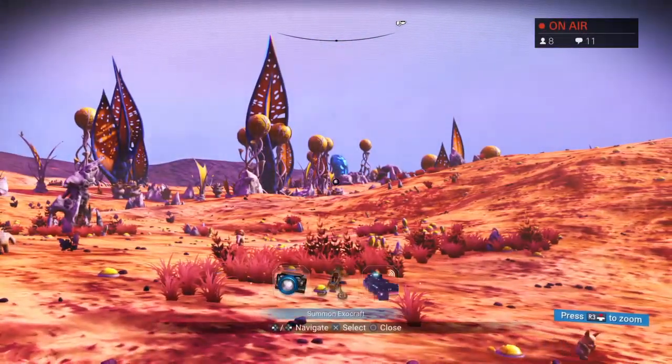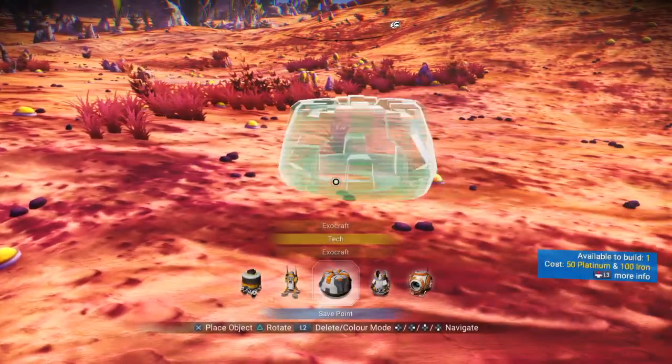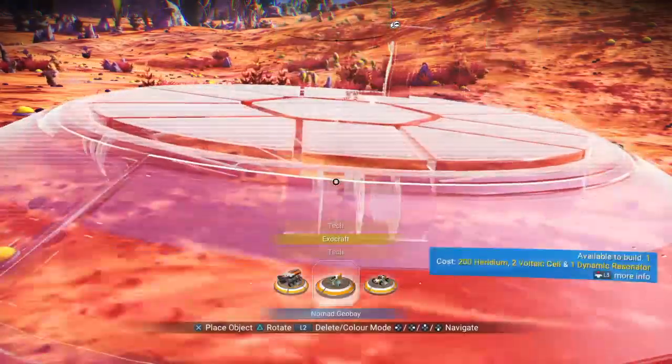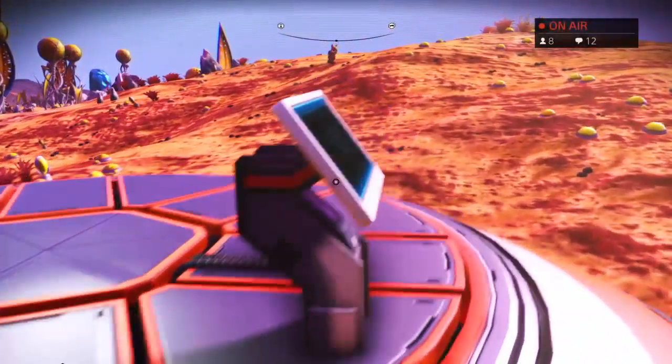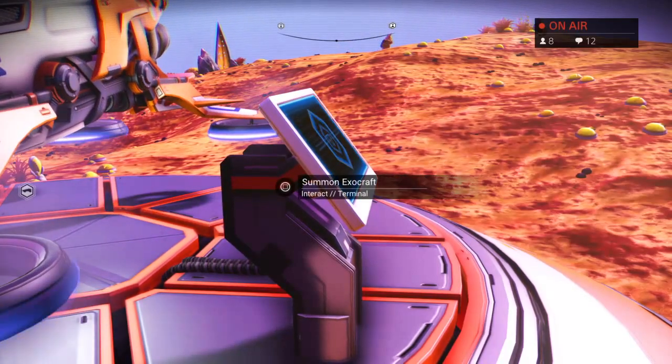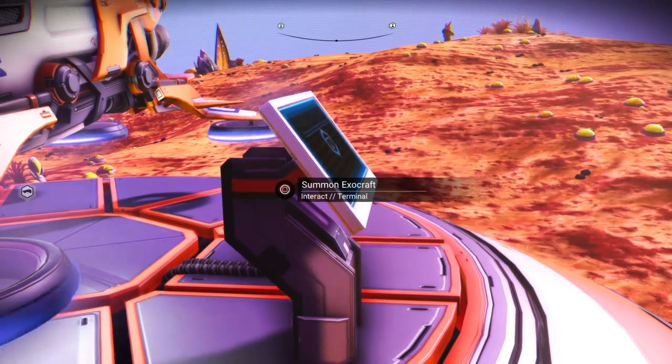We've got our work cut out for us. I need to find some caves. I can't summon my Exocraft — better build another bay. Fabian Escobar, welcome to the chat: No Man's Sky equals No Man's Pokemon — that's right! Flying types, water types, cave types, ground types.